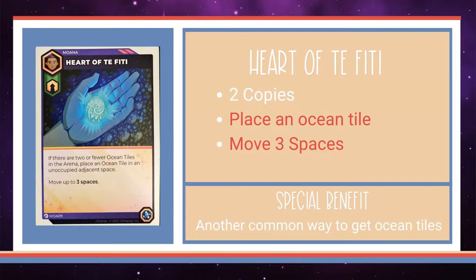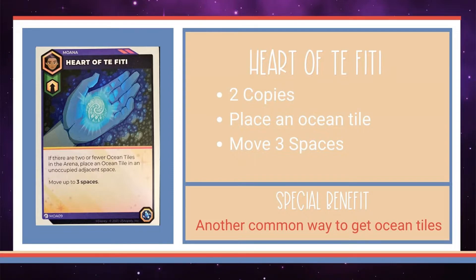The Heart of Te Fiti guides Moana across the board. There are two copies. It provides an ocean tile if there are fewer than three out there already, then it allows Moana to move up to three spaces. This is good for setting up the Ore Strike on the same turn, but it's also one of the times that you can place two ocean tiles in one turn. It's also a strong movement from the back edges to get immediately to the center of the board. Catch your opponent off guard if you can hit them with a surprise attack from far away, or even a KO.